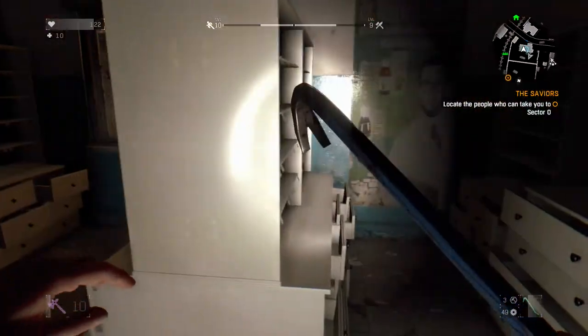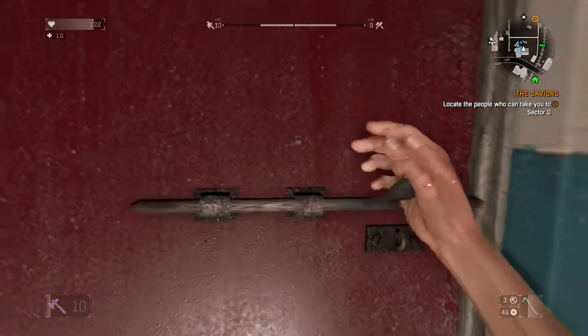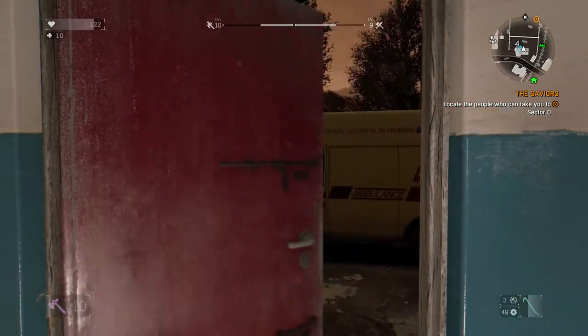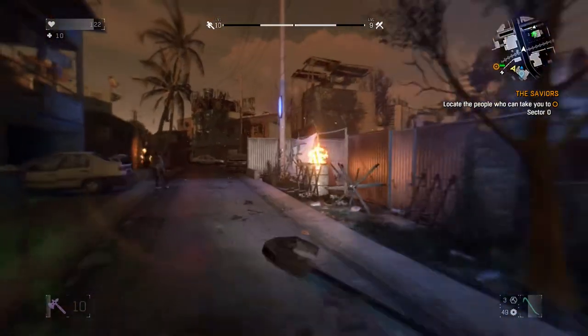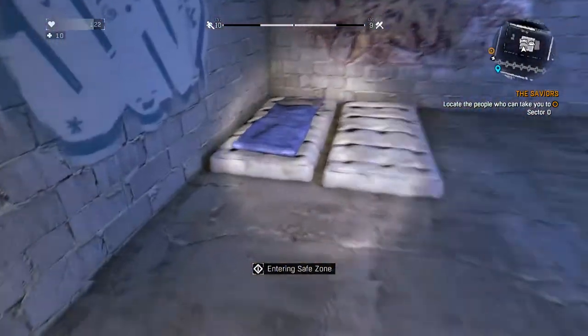When you're done, once you're at the bottom floor, this door will be locked so all you have to do is open it and it'll be easier to get back in for you. Just open it, avoid that guy, run back to the safe house, sleep until night.